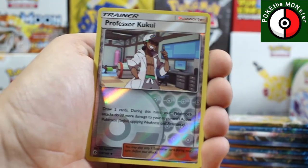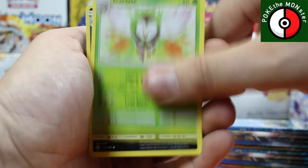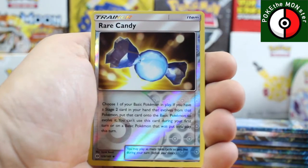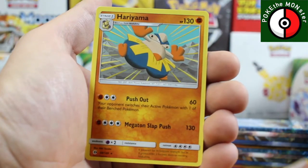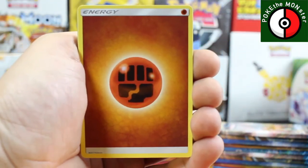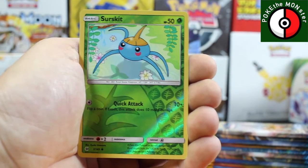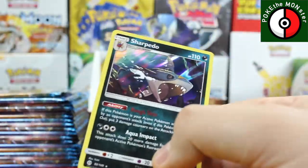We've got a Steel Energy, Dartrix, Alolan Raticate, Wishiwashi reverse holographic is a Rare Candy, and our rare card — another non-holo rare. White code! We've got a pretty decent number of white codes so far, hoping this continues. Fighting Energy, Professor Kukui, Golbat, Repel, reverse holographic Surskit, and our rare card is a holographic Sharpedo.